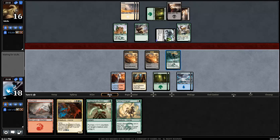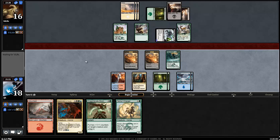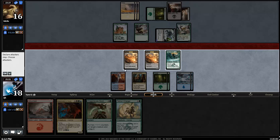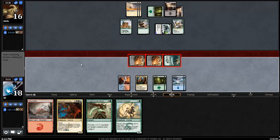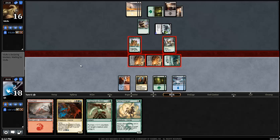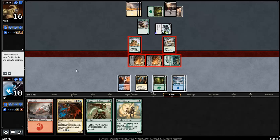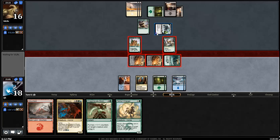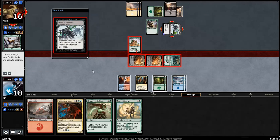We can only let 3 creatures die, so a Pine Walker killing both the Grizzly and the Highland Games is going to be a little bit stressful for us. But I'm not too sure my opponent is going to want to do that while I'm also putting a lot of pressure. I can flip here, but I'd rather just play the Abomination. The Swarm of Bloodflies is growing, but not at a rate that's particularly worrisome.